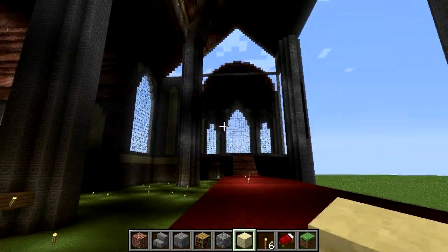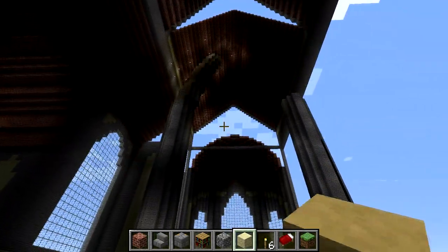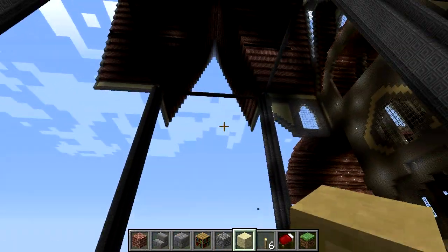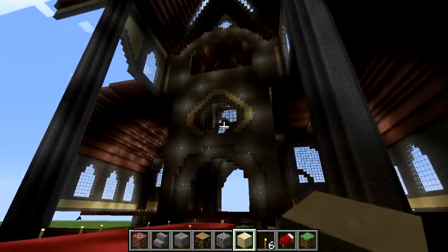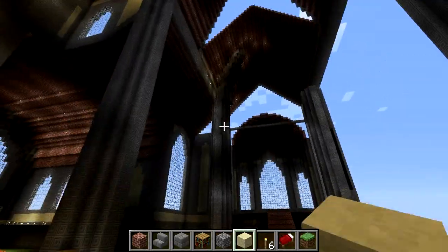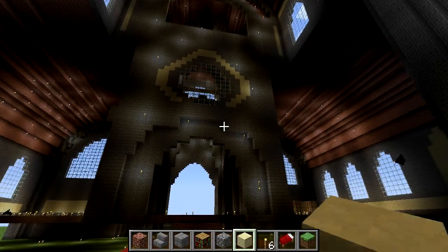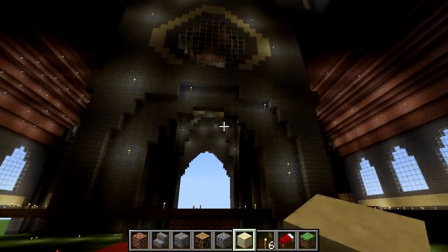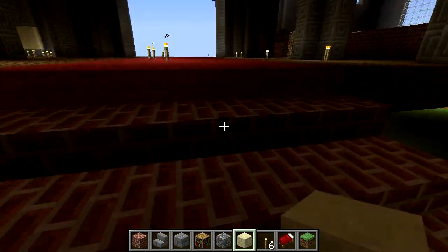I probably have to find some cool thing to fill the roof with. I'm going to have pillars going all the way up and bending to the top, but I'll probably also have some chandeliers or other lighting sources up there. Something pretty cool would be to have some kind of obstacle course or parkour course where you have to jump all the way to the top. We've got a lot of space, so that's no problem.